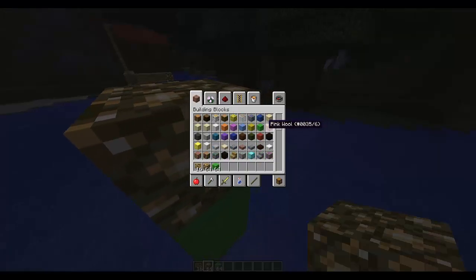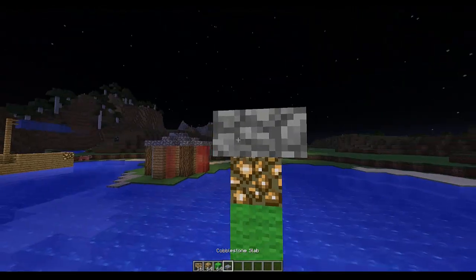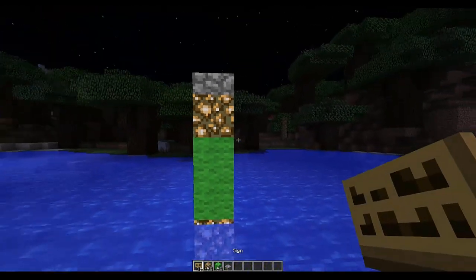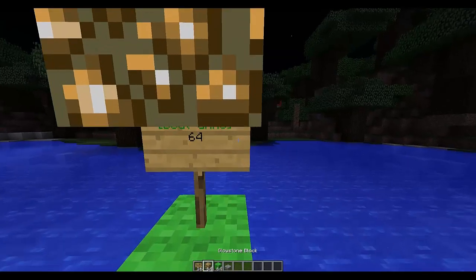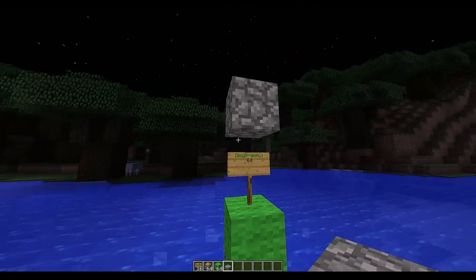The ammo sign allows players to get more snowballs if they reach it without being killed, which would be a great achievement. Just place it here for simplicity — you put 'boat' on the top line and the amount, so one stack: 64. There we go.